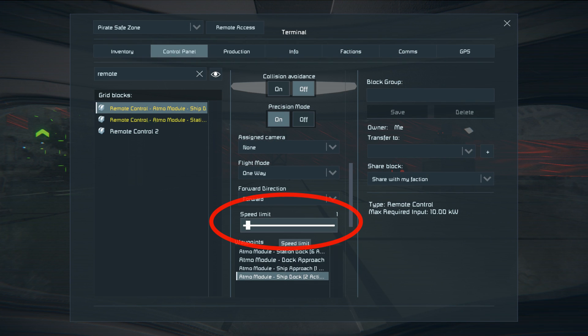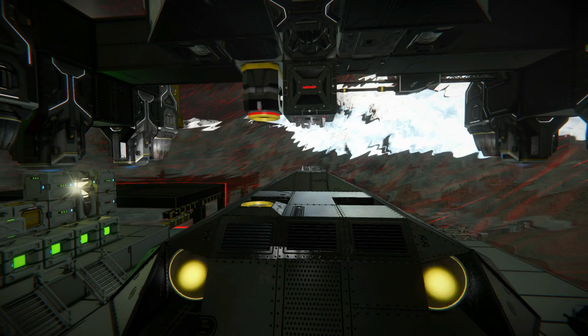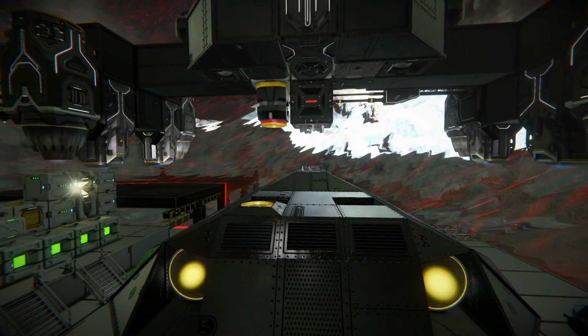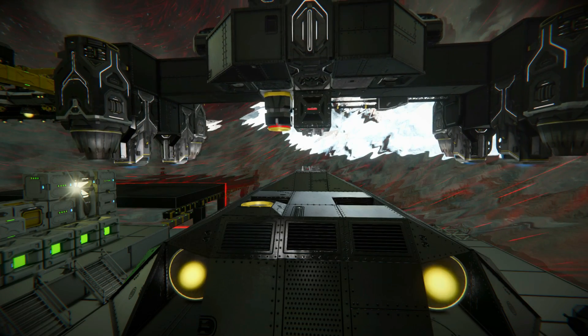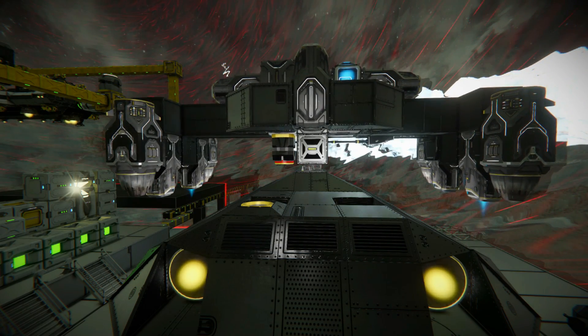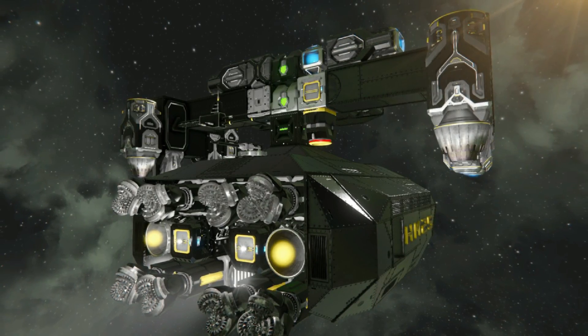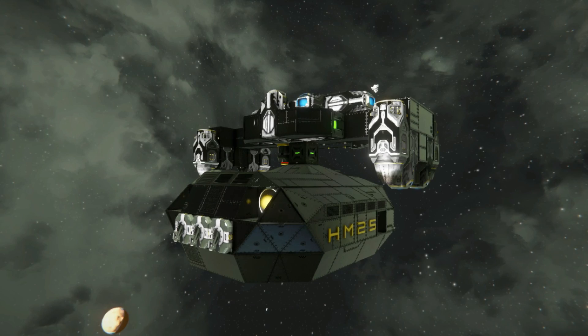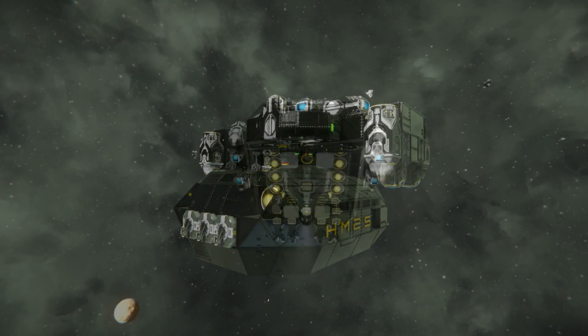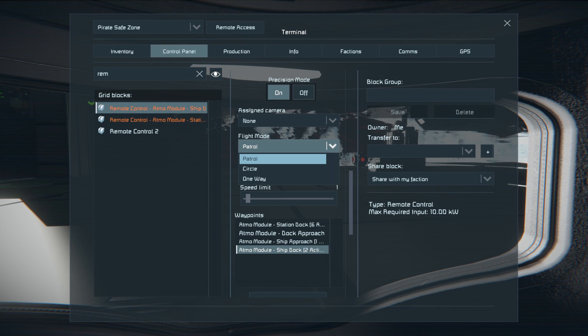You may want to set the maximum speed down and turn on precision mode when making a final docking maneuver, or really any fairly precise operation like flying through an area of your base, or going to a location, turning on a drill, and slowly mining the rock before returning to unload. That's one reason why you might want a second remote control block. Even though you can reduce the speed of a drone as one of the actions in the remote control block, it may not be as precise as you'd like, as those increments tend to be in pre-designated chunks. So you could transfer control to a second remote control block that's already set at a very low speed that you deem perfect for mining.